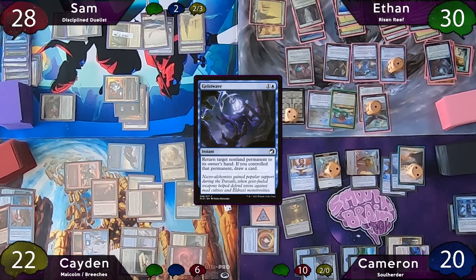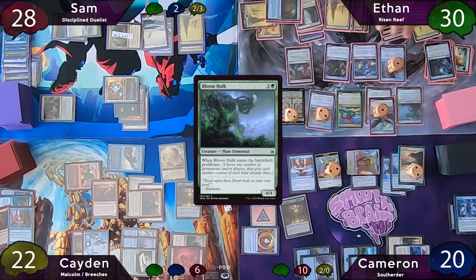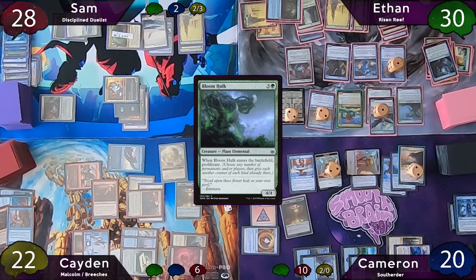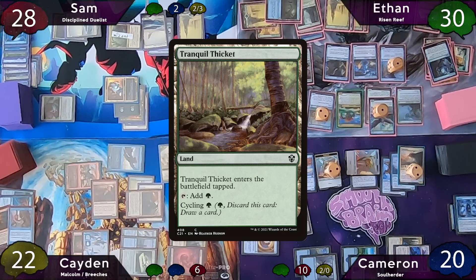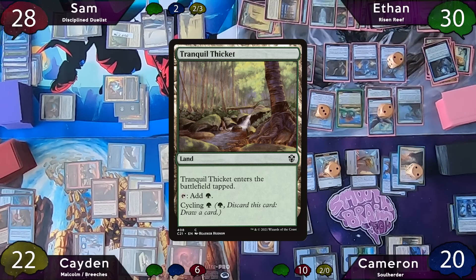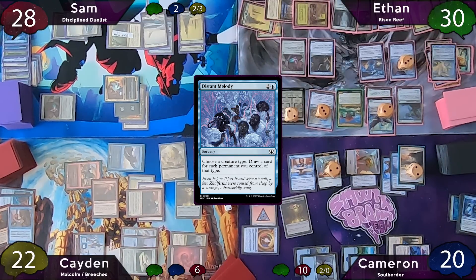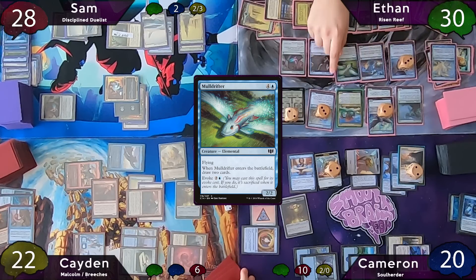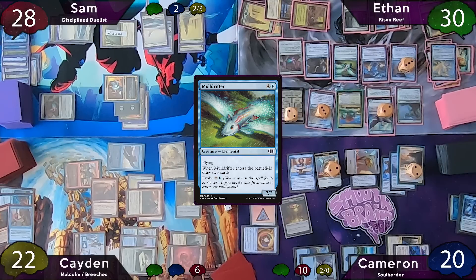On Ethan's turn he seeks deeper into the Undercity, going to the Forge to put two +1/+1 counters on his Glimmer Bell. He recasts Bloom Hulk, scrys one with Path of Ancestry, then its ETB trigger puts Tranquil Thicket to the battlefield and he proliferates all his counters. He taps for four and casts Distant Melodies drawing six cards, then casts Mulldrifter — Risen Reef triggers, not a land, and he draws two more cards. On cleanup he must discard five cards: a land and four ramp spells.